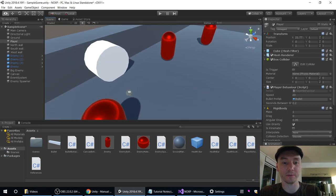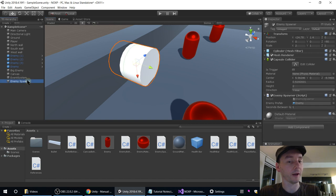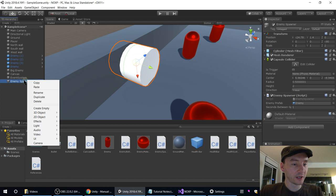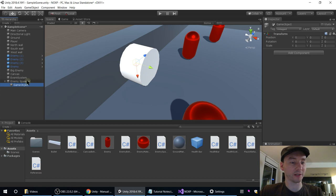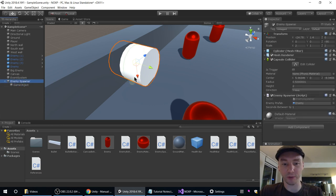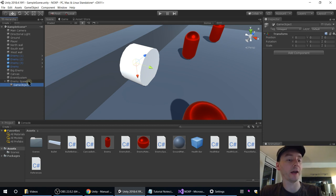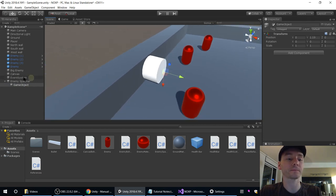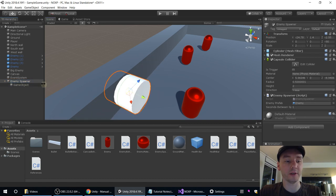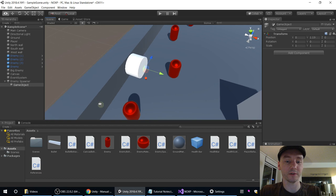If you want a spawn controller, you can create an empty object that just hangs in space where you want the thing to appear. It's quite nice to do things that way because you can see it visually. So our EnemySpawner — I'm right-clicking on it and going to Create Empty, which will create an empty game object that is a child of the EnemySpawner. Let's move it out here — this is maybe where we want it, like the mouth of the pipe. One thing it means is that as I move the pipe around, the empty game object moves with it because it's a child of it.